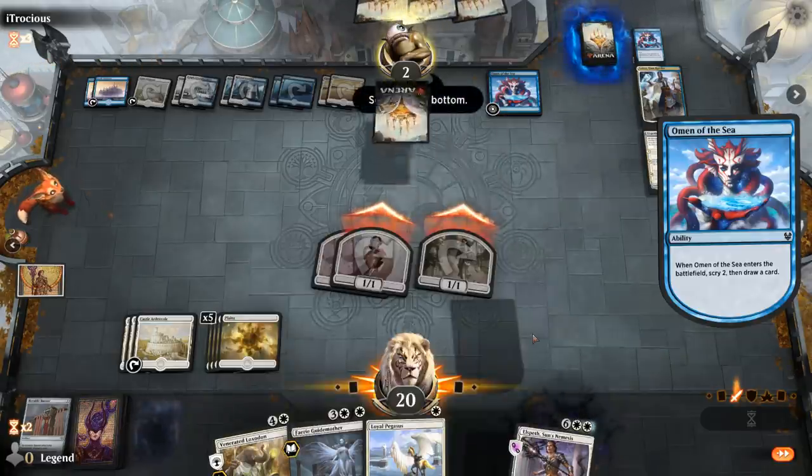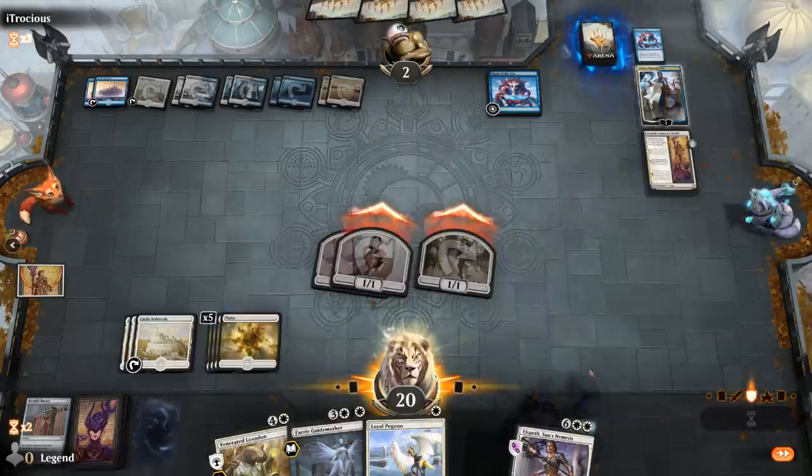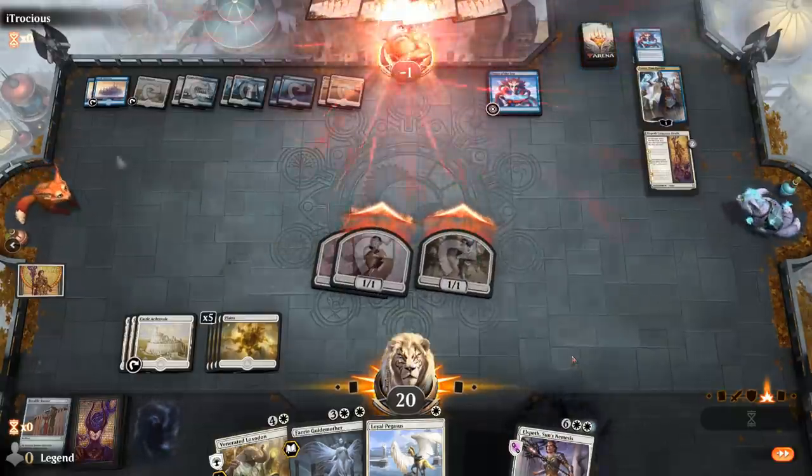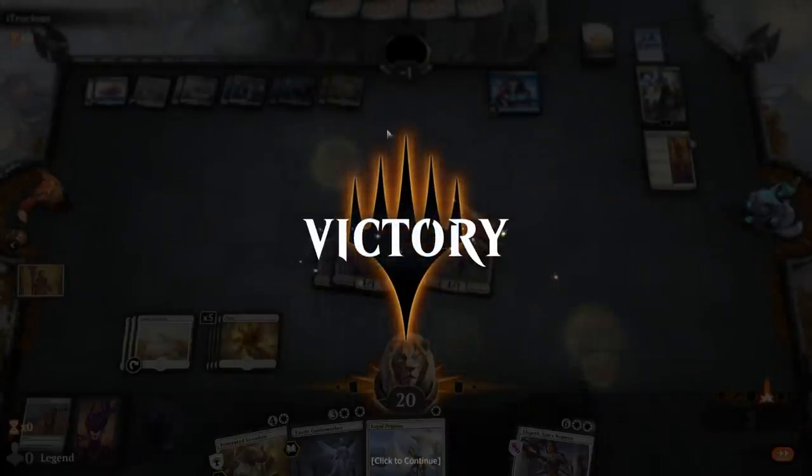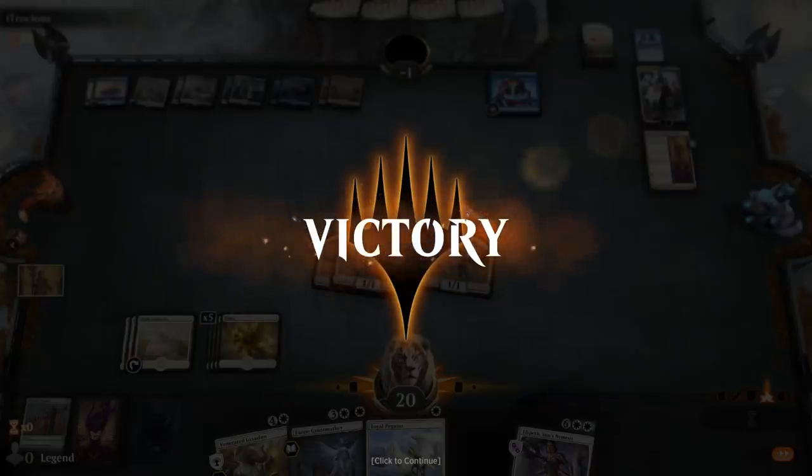We were lucky to dodge Dream Trawler. If at any point they played Dream Trawler with an Absorb to protect it, they could have started gaining life and pulled ahead. But they never found one.